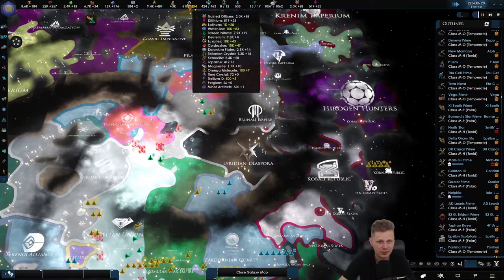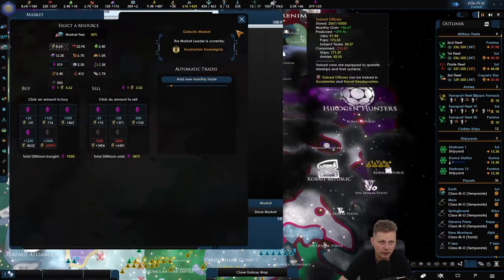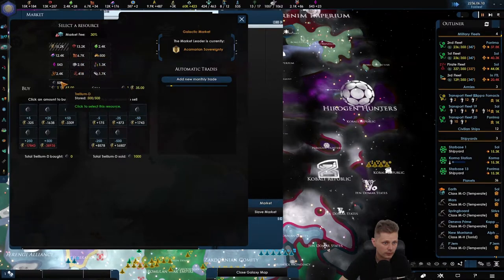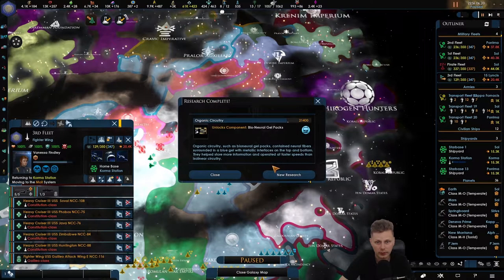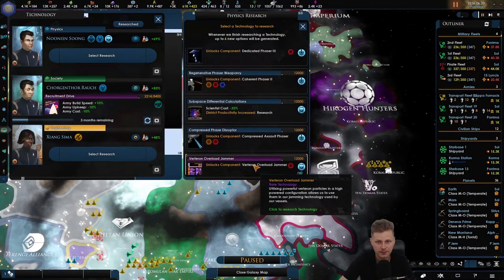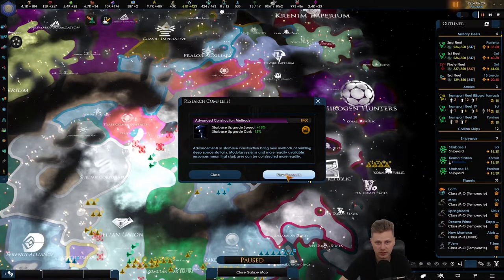Let's go take the cheapest stuff that we can find. 2,000 of that. We need more dilithium. Technology discovered. And dilithium. We got bio-neural gel packs — that's one of the end technologies, I believe. Let's get the assault phaser. We have the advanced construction method — upgrading speed and upgrading cost. New impulse engines — that could be a good idea. Let's take that.